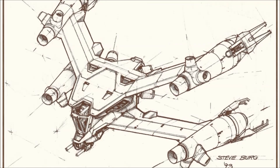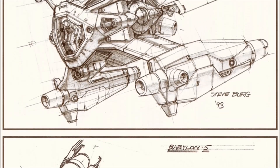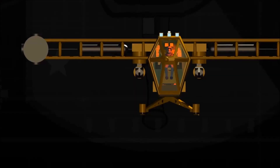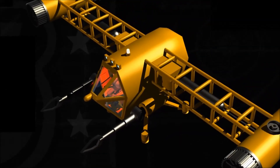From a real-world standpoint, the Starfury is one of the most realistic designs for a spacecraft of this size in popular science fiction, so much so that in December 1995, J. Michael Straczynski, creator of Babylon 5, reported that NASA had taken an interest in replicating the design for use as the spacefaring equivalent of a forklift or heavy loader.